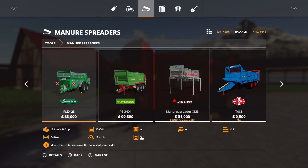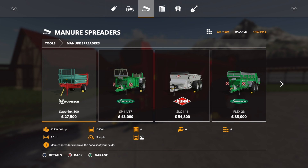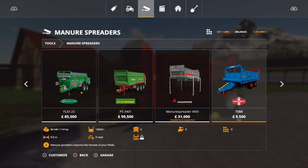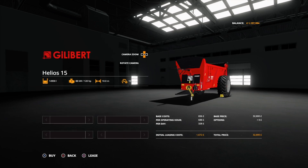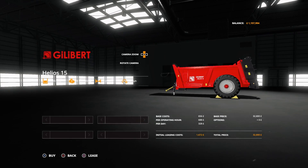If we put that into perspective against other spreaders — we've got 14, 10.5, 16, and 15 thousand litre options at 54 grand and 43 grand respectively. So coming in at 32 isn't a bad price at all. There are no options available on it, and it requires 120 horsepower to pull, with a 10-metre spread.